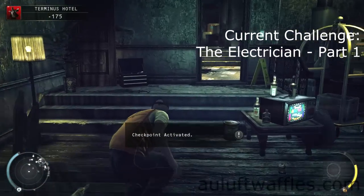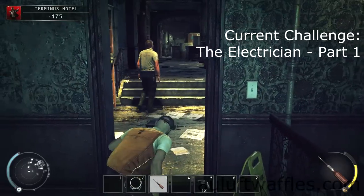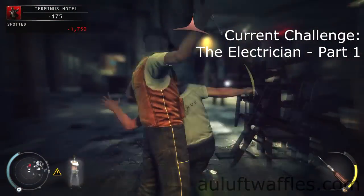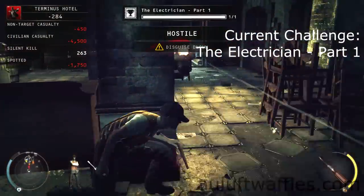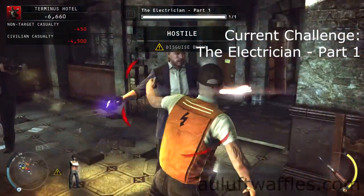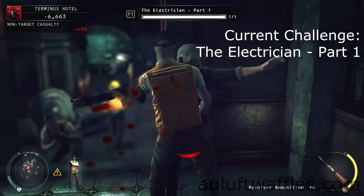The Electrician Part 1 challenge requires you to wear the electrician outfit and kill an enemy with a screwdriver. You can kill the staff — anyone will do — and if you don't want to be detected, just make sure you get one that isn't in plain sight.